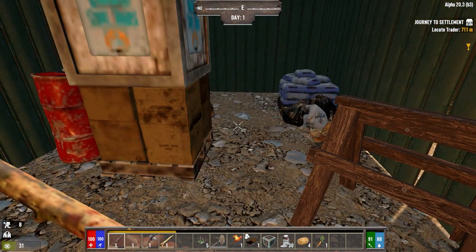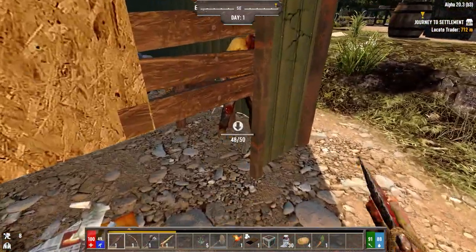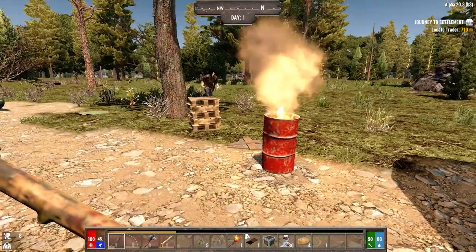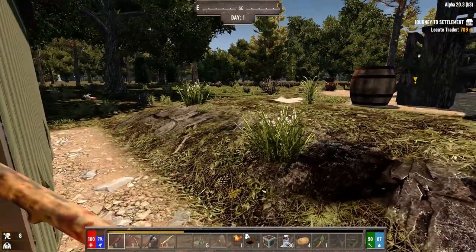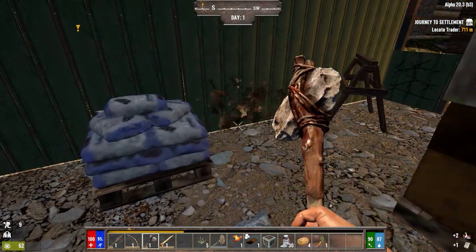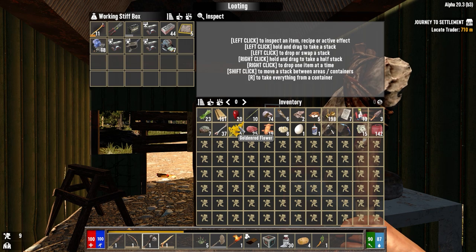If you don't know, in Darkness Falls you can crawl through one-block-high spaces. The loot in Darkness Falls is better in chests and containers like this, but it's a lot worse in trash. I won't find the same amount of loot in garbage. We're going to be so overweight carrying all this.